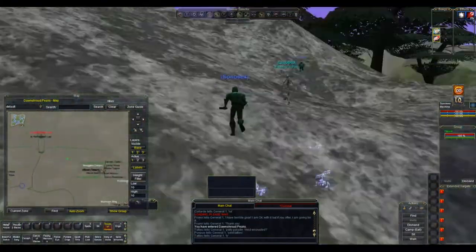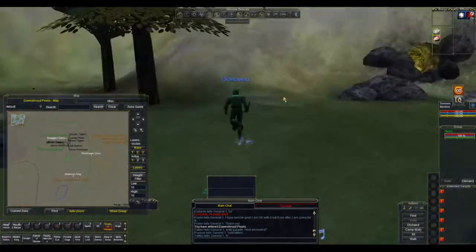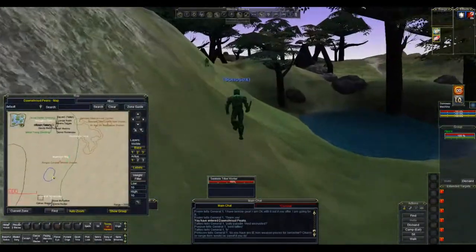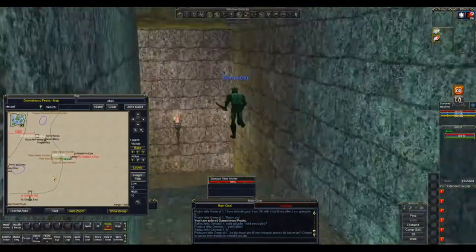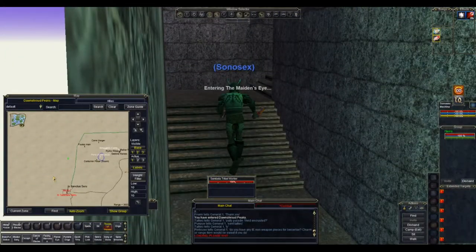In Dawn Shroud Peaks, try to keep to the zone wall and go west. Make sure you cut out that corner because there are some nasty mobs in this area, and head along until we get to the western zone line which will take us into Maiden's Eye.